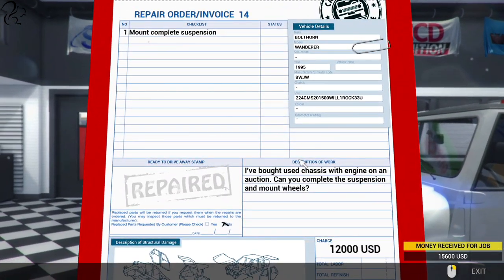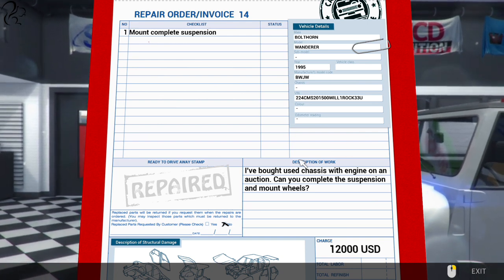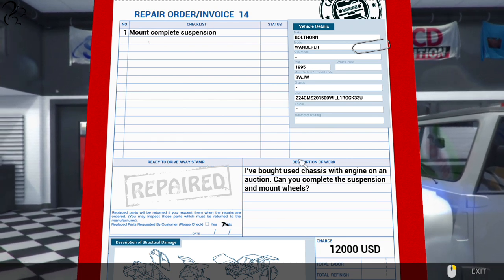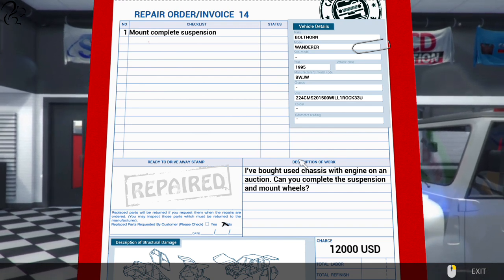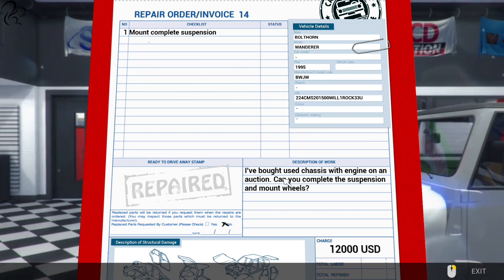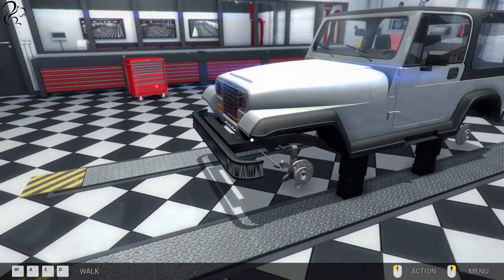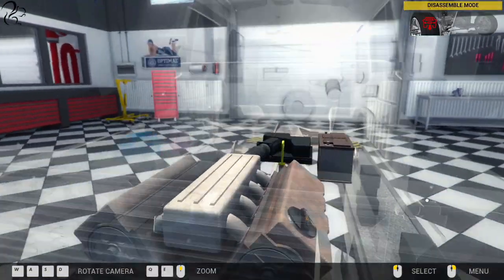Order number 14 - $12,000. Mount complete suspension on a used chassis with engine. The description is a bit like Pigeon English: 'I've bought used chassis with engine on auction, can you complete suspension and mount wheels.' How the heck did he get it here? Is this going to be a tricky one? Let's bring up the assembly view here - they look intact but they're all condition unknown.